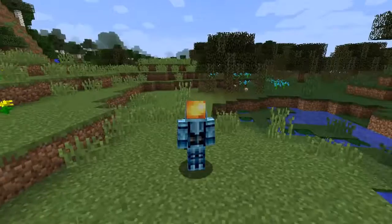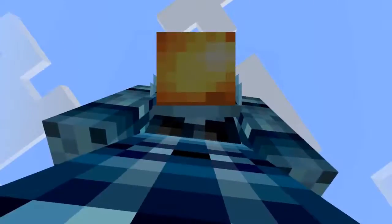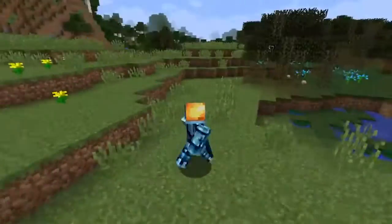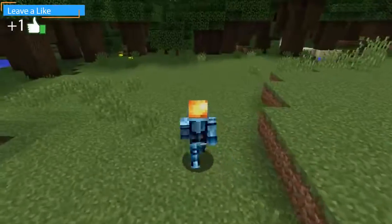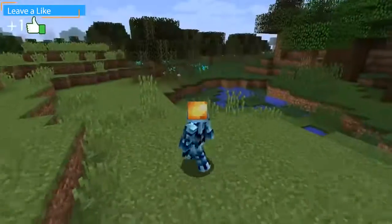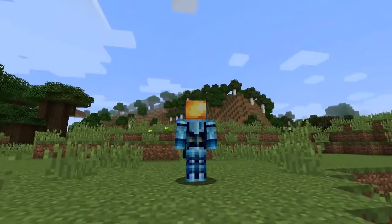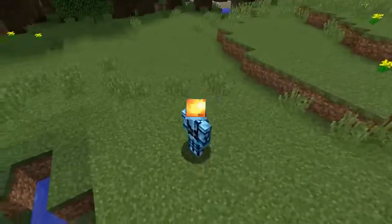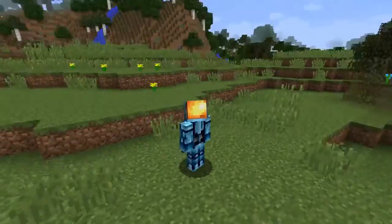Hey guys, True Moon here, and welcome back to Minecraft Command Week, where every day of the week we review one command from some of the world's most genius command block creators. Yesterday we did planes — we showed you how to spawn a plane into vanilla Minecraft. If you didn't catch that, check it out. Today we are also checking out another awesome command. It is one that will make your game more realistic, in a sense.